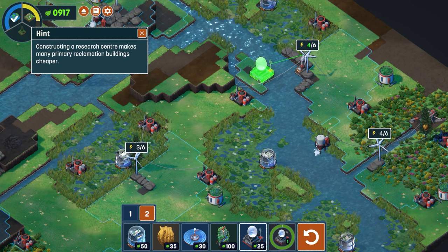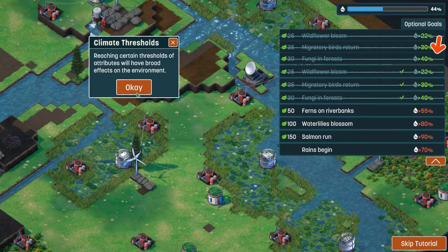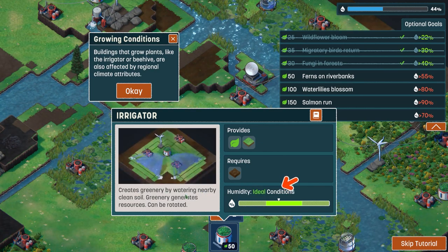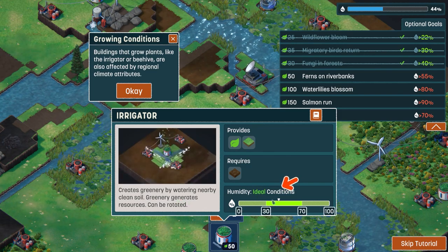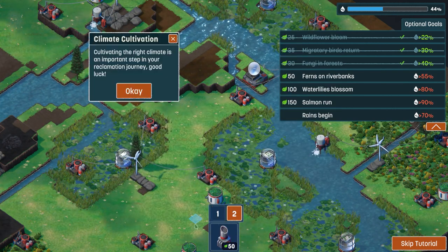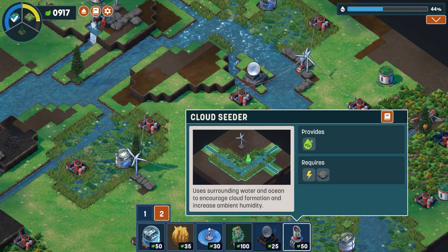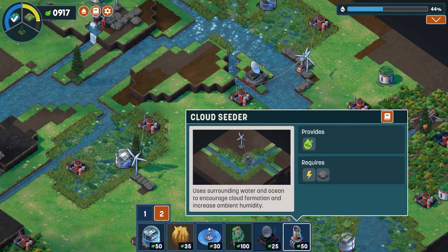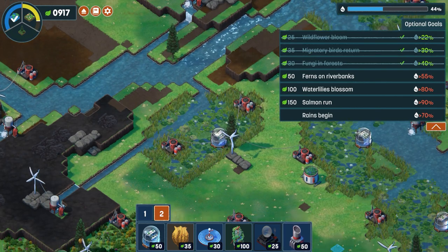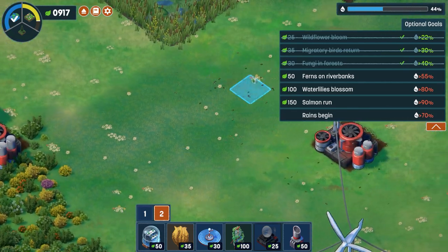Placing the research centre unlocks optional goals. For example, the irrigator has ideal conditions based on humidity. We also get a new Tier 3 climate cultivation building — the cloud seeder — which uses surrounding water and an ocean to encourage cloud formation and increase humidity. Dropping that down, we can see we want wildflowers to bloom, and there they all are, blooming nicely.